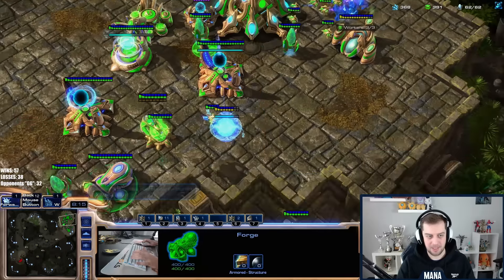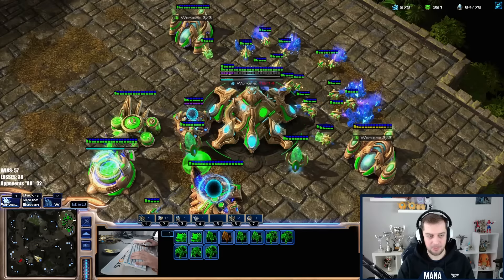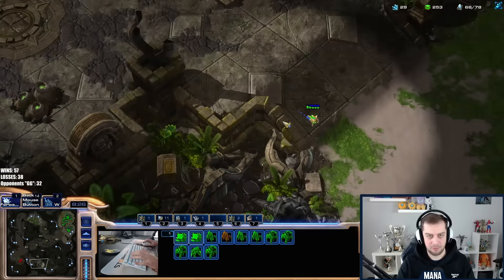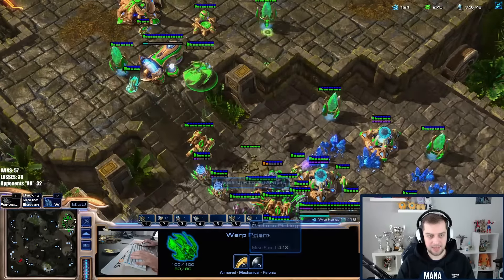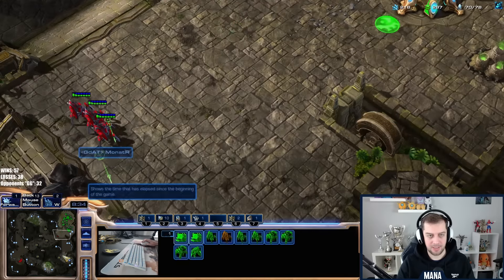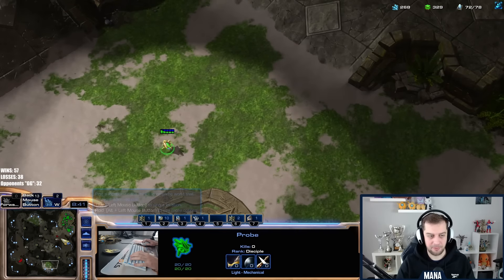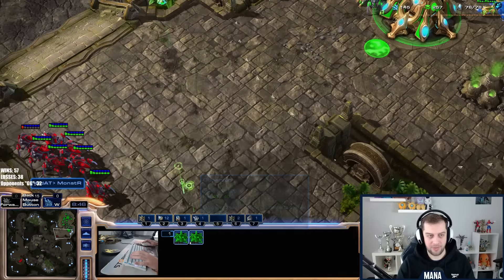He might have a hidden expansion — let's start plus one now. I might have made a mistake, I might have been over-defensive. Let's chrono boost some probes and get one more immortal. Take it slow, no worries. It's not a hidden expansion I guess — he still doesn't have one. I think he's waiting for me to move out. I'm not moving out until I'm sure I can win the fight.